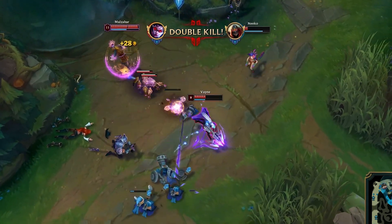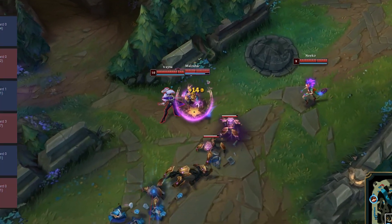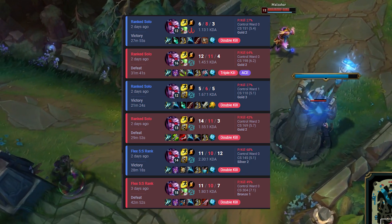When you're playing the on-hit builds with Vayne, kiting and weaving autos efficiently is key, but when you're pumping out so much damage just from your Q, this build actually dumbs down Vayne quite a bit.